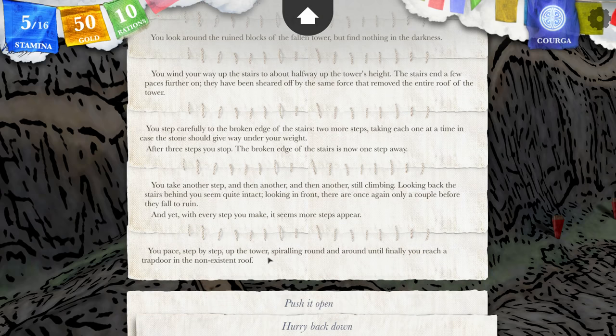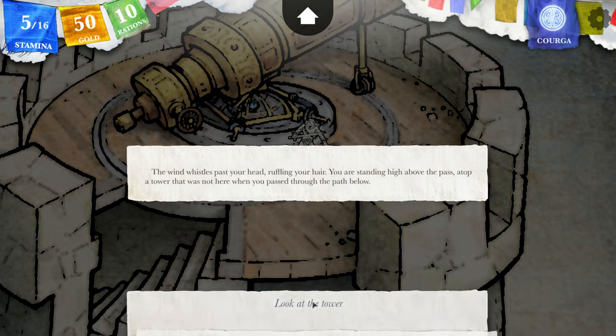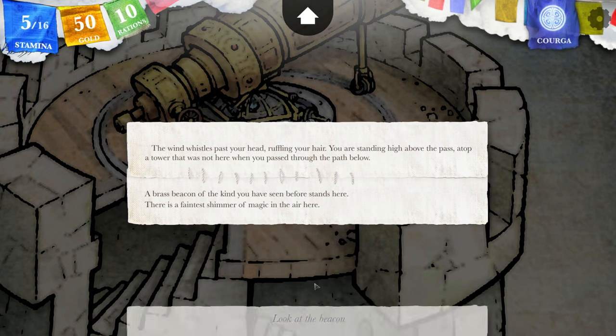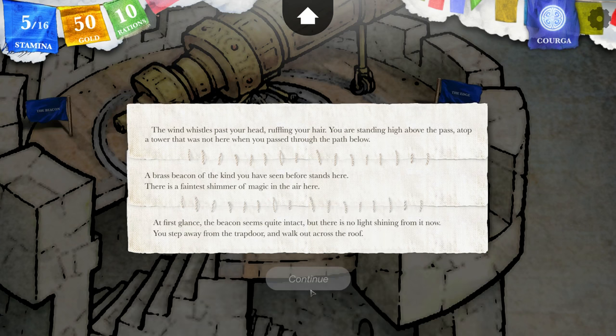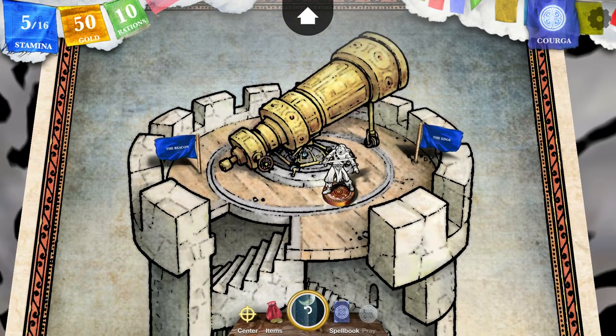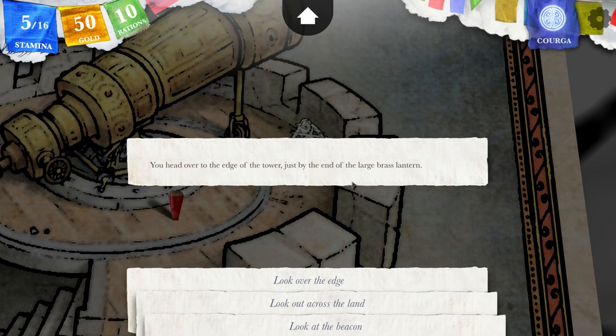You pace step by step up the tower, spiraling round and around until finally you reach a trapdoor in the non-existent roof. You push the trapdoor open and step out onto the roof of the tower. The wind whistles past your head, ruffling your hair. You are now standing high above the pass atop a tower that was not here when you passed through the path below. A brass beacon of the kind you have seen before stands here. There is a faintest shimmer of magic in the air. Let's check the edge first.